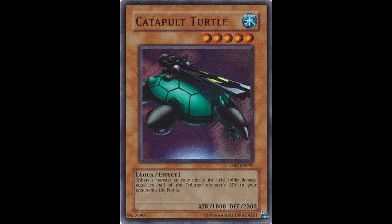I mean, you tribute a monster and you can do half of its attack directly to your opponent — yeah, whatever. But have I mentioned that it has a fucking railgun? That's super fucking cool, dude. Anyways, tune in next time where I'll be talking about why Agumon is the best Bakugan in all of Pokemon. Buh-bye now.